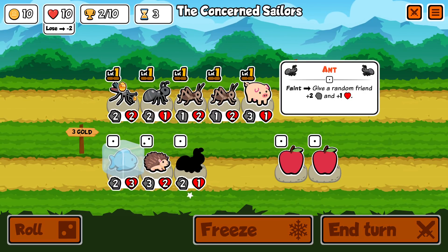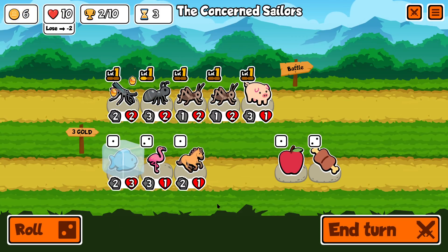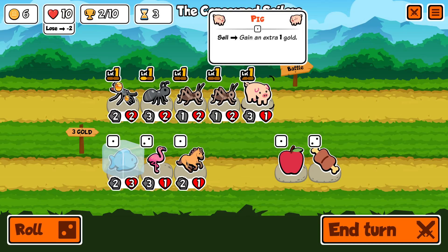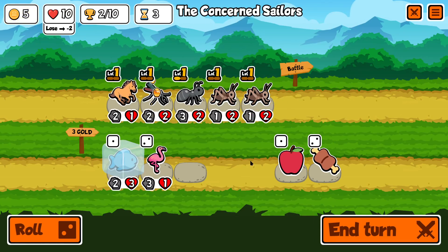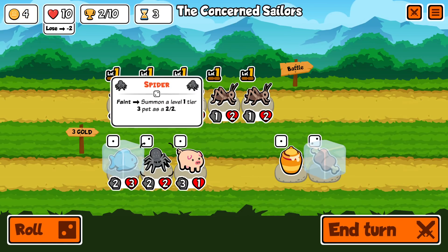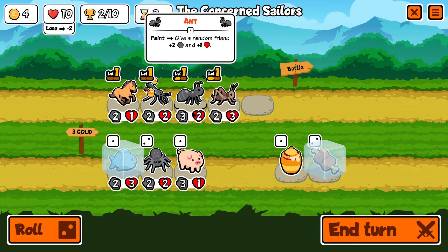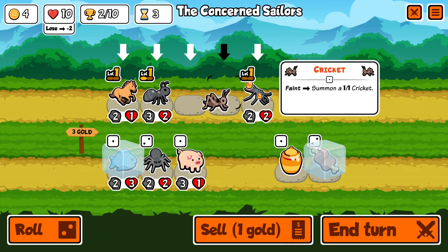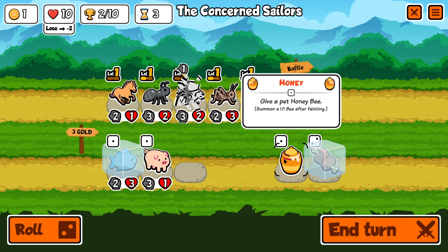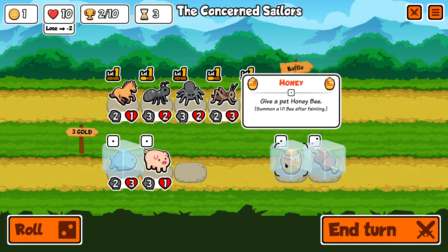We'll take the ant, make him a little bit stronger. Roll again. There's the horse. What we might do is get rid of the pig. Horse at the back. Freeze that too. Roll again. It's the spider - nice and early. Let's consolidate those two. Put him at the start. Put the spider in there. Freeze that too, because that's actually going to benefit the spider. We'll unfreeze him because I don't think we're going to get the fish in here. Roll again - there's another horse, so we'll freeze him as well.